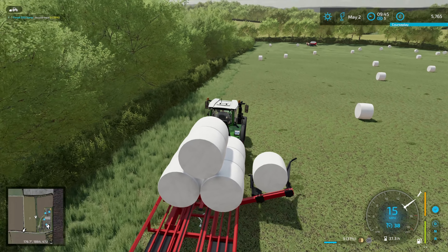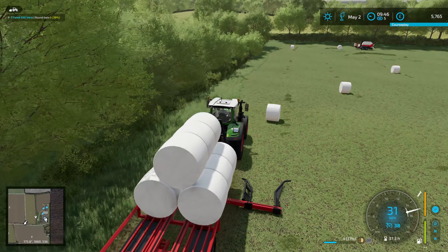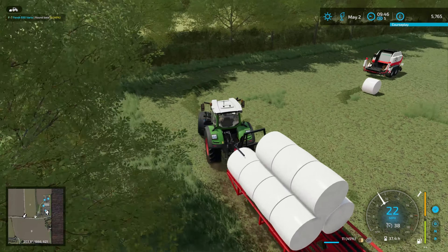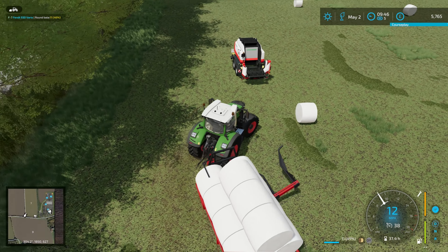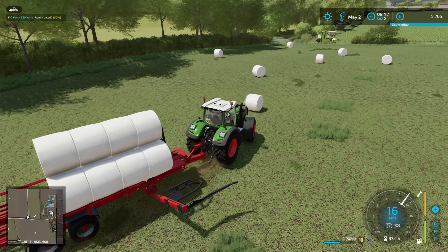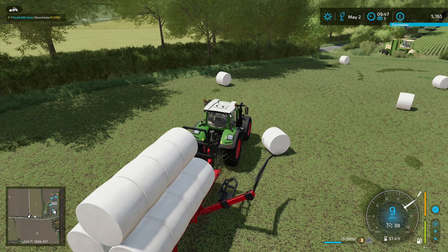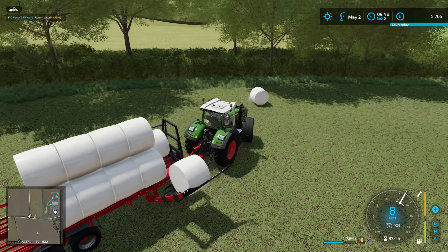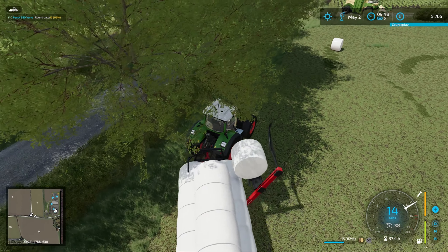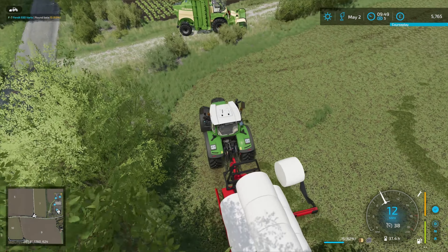We need to roll our grass fields that we've cut. I don't know if I want to roll the bigger ones — I might just spread fertiliser on those. We'll see how it goes. We've only got a 6 metre roller which we actually need to configure into grassland mode — it's currently set up as a field roller. I suppose we should really take advantage of being able to do that before we add in precision farming.